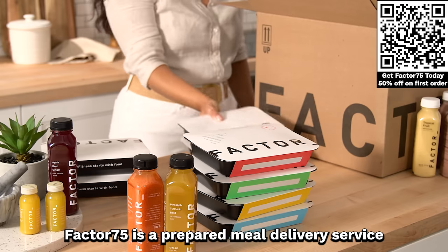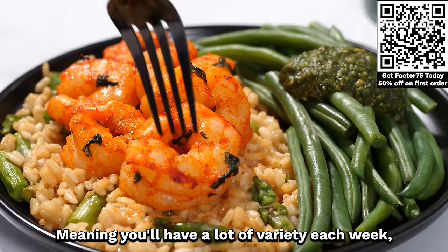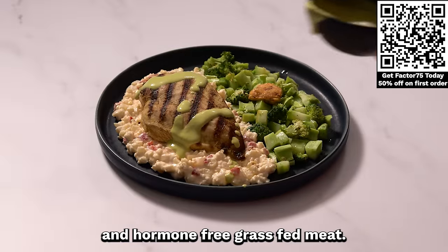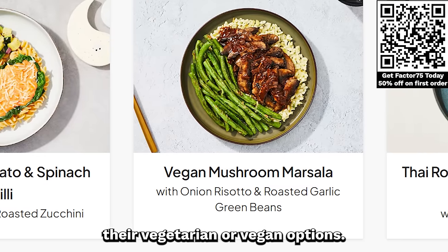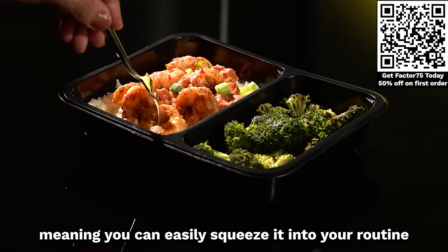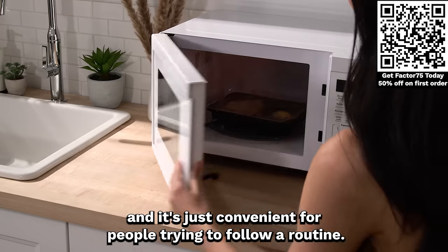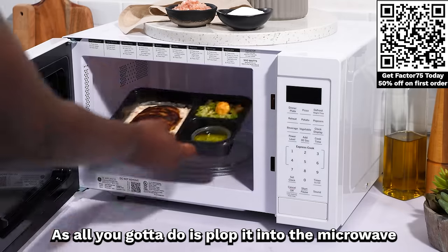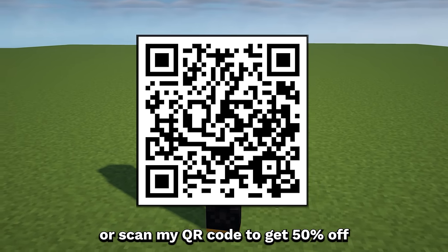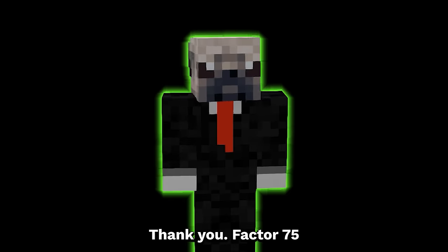This video is sponsored by Factor 75. Factor 75 is a prepared meal delivery service that offers 27 nutritionist-designed, chef-crafted dishes that change every week, giving you a lot of variety. They use organically grown, locally sourced ingredients and hormone-free grass-fed meat. You can also choose vegetarian, vegan, keto, or protein-plus options. Factor 75 offers 4 to 18 meals per week so you can fit it into your routine. All you have to do is pop it in the microwave for a few minutes. Click the link in the description or scan my QR code to get 50% off your first Factor 75 box, plus free wellness shots — 2 per order with an active subscription.